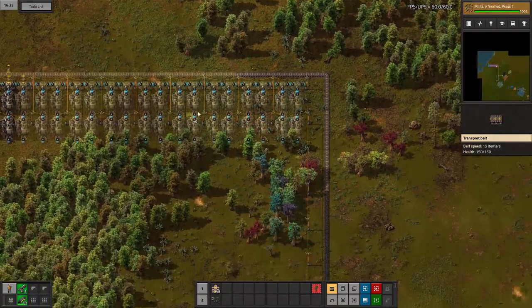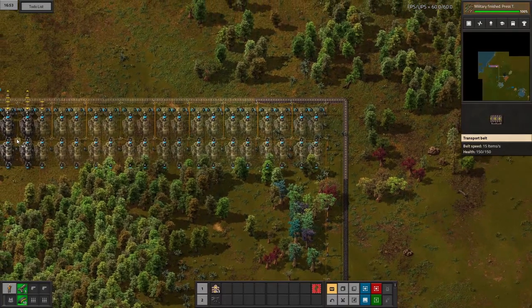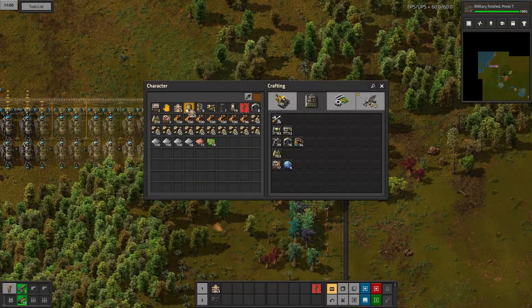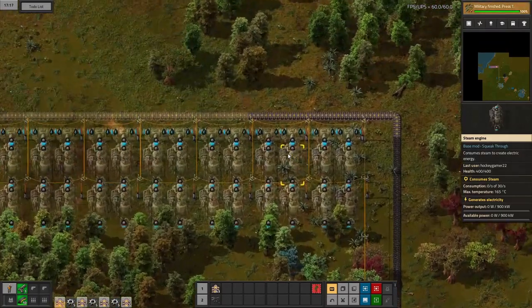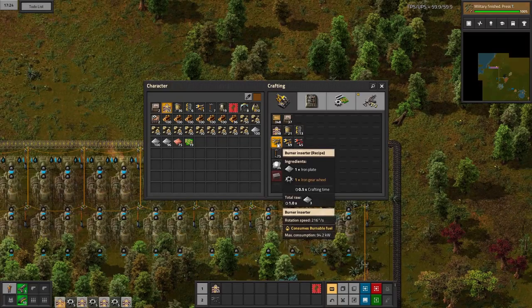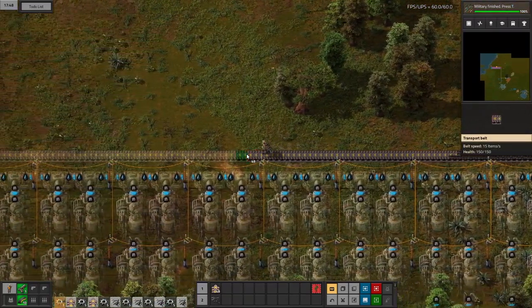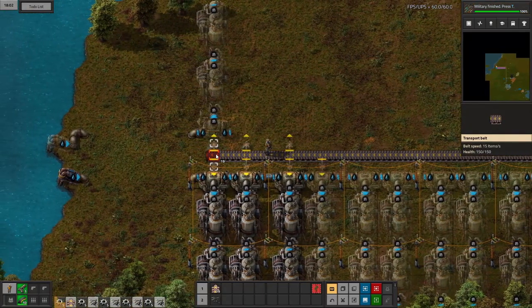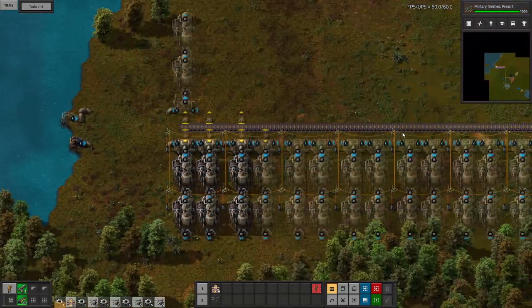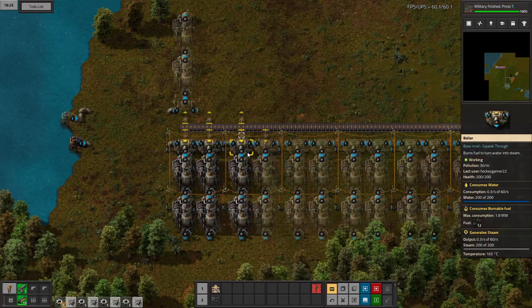One thing I forgot: I forgot to connect our automatic coal mining to our power setup. I don't think we have enough belts, so I'm going to make a few more belts and some burner miners. Now the coal will automatically feed into this power setup from our mining array.